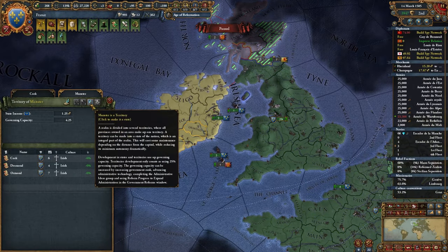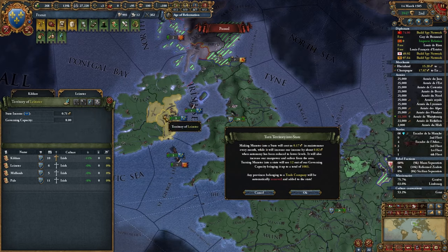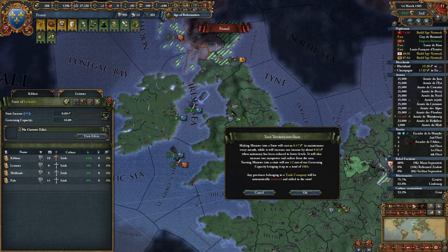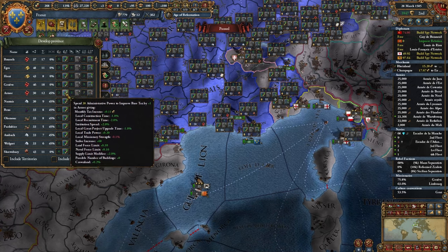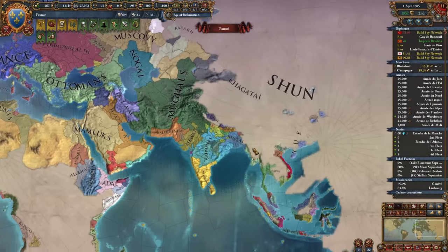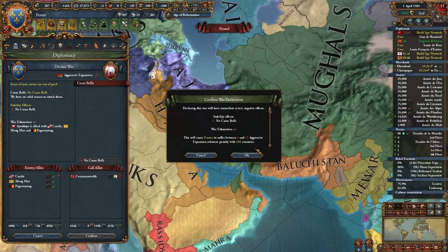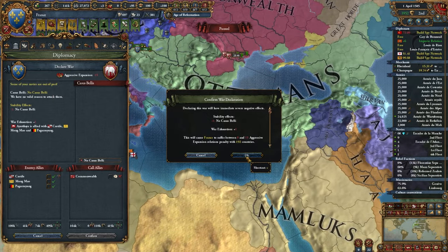Going to fix up these states here - state on state - so we get it back into the half state. You're going to have to do this whenever you annex somebody just so it gets back into the half-state meta. Castile is allied to someone way over here - I'm just going to no-CB beat this person, and that way Castile will be called into the war. I'm doing this just to make the coalition weak.